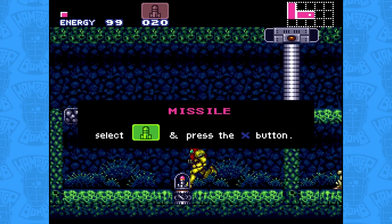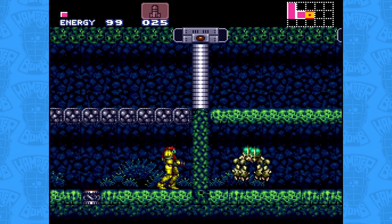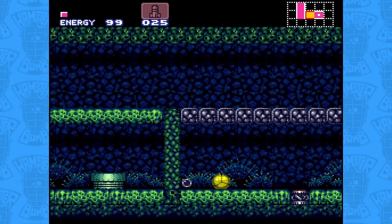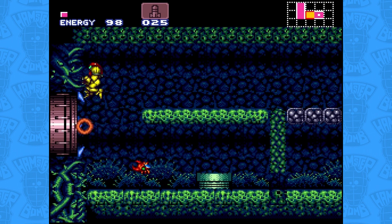Though we can't progress through this room without utilizing some unintended trickery, we can at least get a glimpse of another new enemy leaping on the ground in the next segment past the blockade. These are Side Hoppers, and fortunately they can't reach us from where we stand. Using our Morph Ball bombs, we can blast our way backwards and escape this room, keeping it in mind for later.